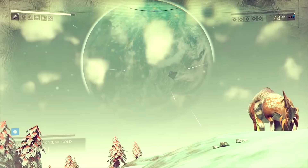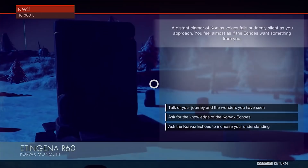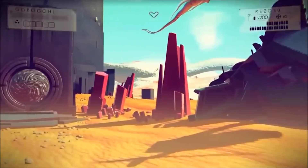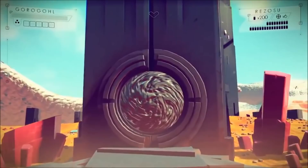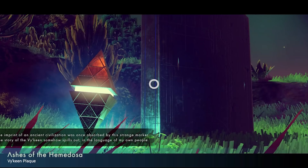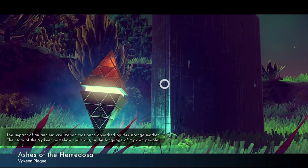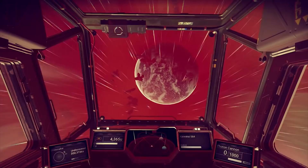Knowledge Stones, Monoliths, and Plaques. There are relics of ancient civilizations that you will often come across as you explore other planets. Make sure to interact with them. Knowledge Stones are the most common, and they teach you one word in an alien language, which means the more of them you find, the more you can communicate with aliens. Monoliths, on the other hand, present you with cryptic challenges and puzzles which, based on how you solve them, will change the course of your story and what happens to you. Finally, Plaques can teach you either a word in an alien language, or give you blueprints that you can use to upgrade your gear.